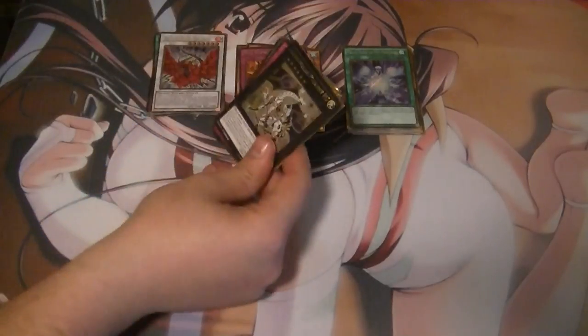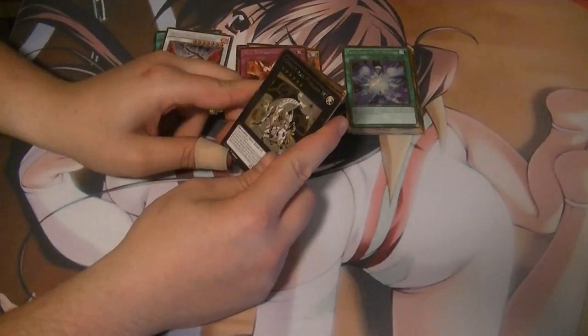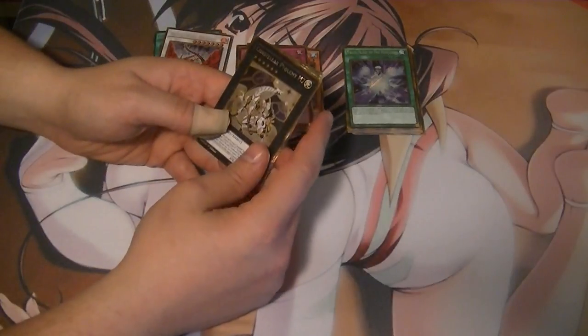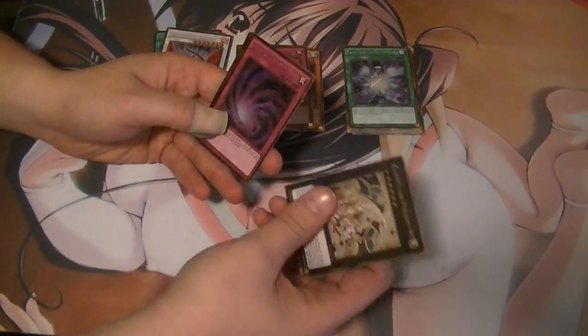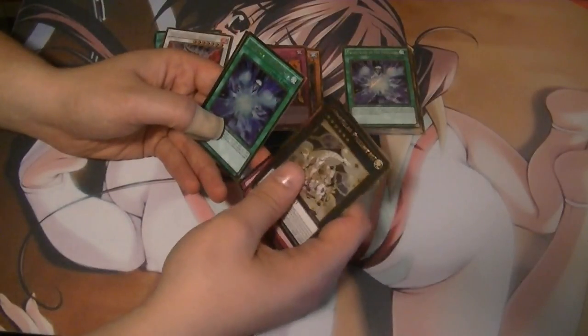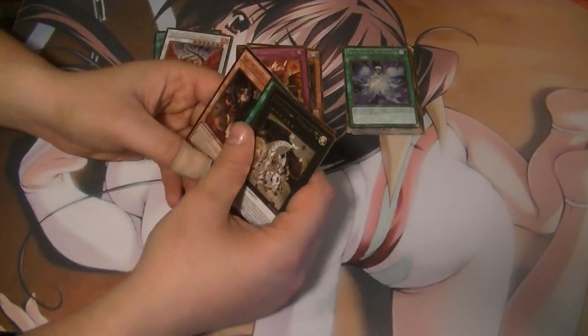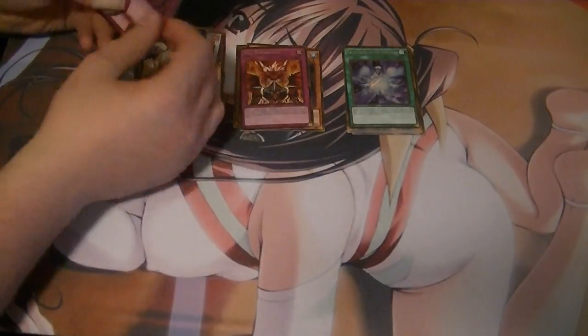Oh, that's a good card — I just like the artwork. The Constellar Ptolemy M7. Space Time Trap Hole. Fairy Wind. Frost Blast of the Monarchs. And another Malbranch of the Burning Abyss. Bar Bar. I don't like them.